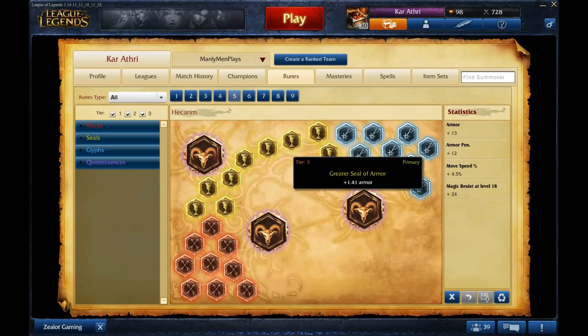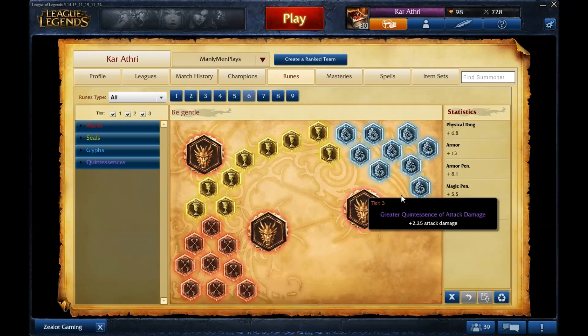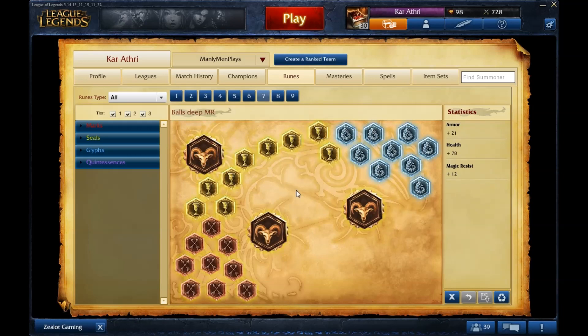Hecarim's page is classic Hecarim. My 'Be Gentle' page is one I love — it has almost no tank stats apart from yellows and blues, but it has hybrid penetration and AD marks. I run this on Lulu and it's incredibly effective — I once got a 1v2 double kill without my AD carry at level 1. That said, if you can't position well and use your spells effectively, it's too risky since you're very squishy. I also have a 'Balls Deep MR' page for when I'm against heavy magic damage like Thresh or Fiddlesticks running magic pen.